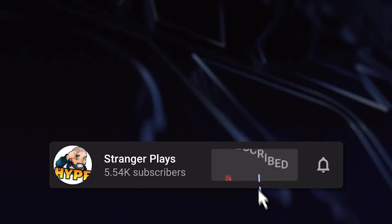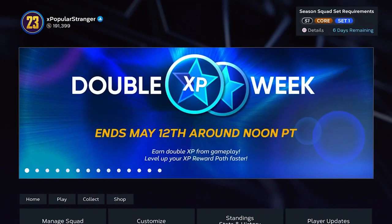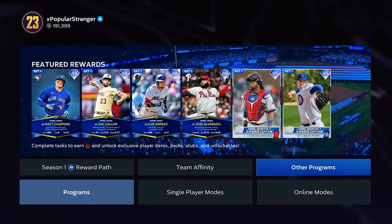First off, it is a double XP weekend. The Season 1 XP reward path expires in six days and 23 hours, so if you still haven't maxed it out, now is definitely the time. We have until May 12th around noon Pacific time to take advantage of that double XP, so if you're grinding through this brand new program you'll be earning double XP as well.